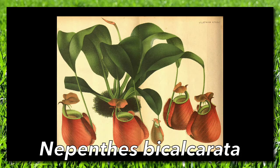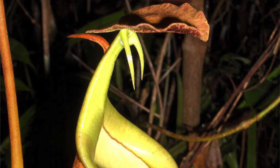Nepenthes bicalcarata, a Borneo native known as the fanged pitcher plant for the two fang-like wings below its lid, has a symbiotic relationship with carpenter ants. The tendrils of this plant are perfect for ant nests, and the ants and plant help each other out. The ants get a home and can feed on the other insects attracted to the pitcher plant. The plant, in turn, feeds on the poop of the resident ants, and the ants even keep the plant clean. The liquid in these pitchers is even more alkaline than other species — less acidic — making them a more welcoming home to those ants.